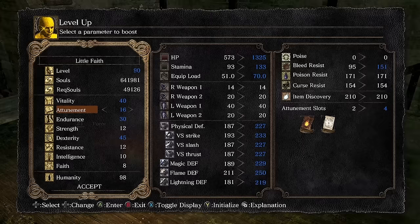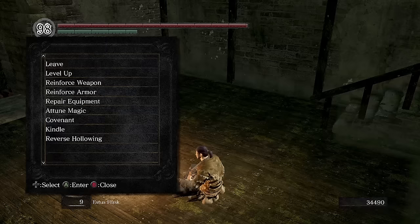Technically we could stay at level one as the Pyro, but I'm anticipating that the run doesn't need any more challenge. From here, our next goal is to get a proper miracle to actually do some damage.